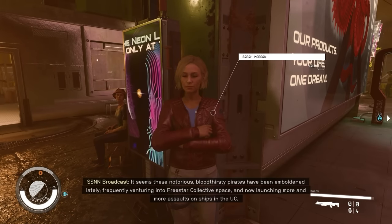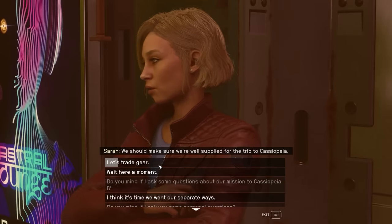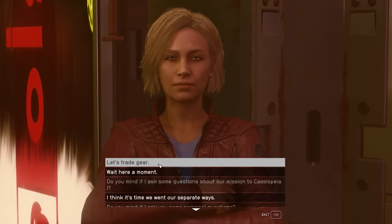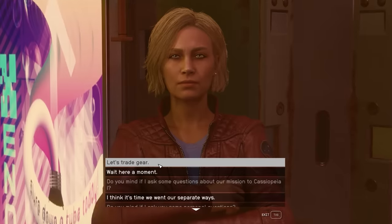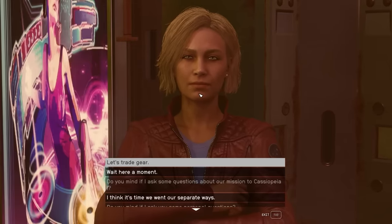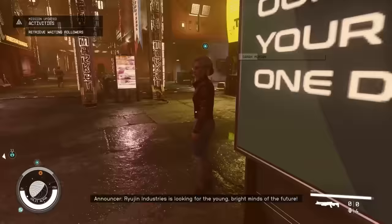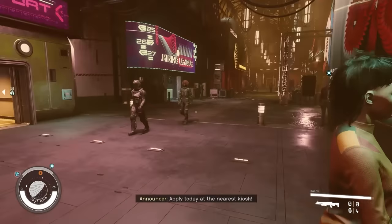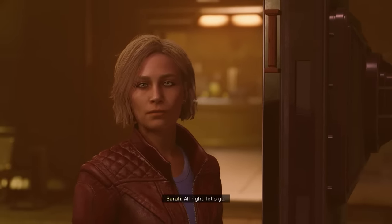If you know you're going to do something your companion won't like — say you're doing a quest for unsavory individuals or playing double agent — you can just tell them to wait somewhere. They'll stay there, you can go into the other room and do the things she doesn't like, and she won't see it. Then come back and say 'all right, let's get moving again.' That way you avoid any rapport hit from actions you had to take for the quest.